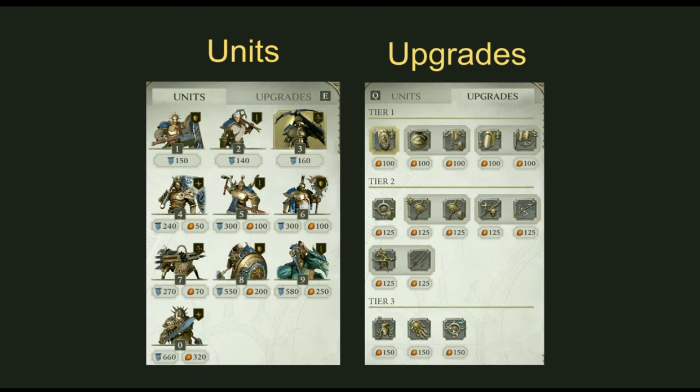Here you can see all of the units and upgrades in one slide. There are ten different units for the Stormcast Eternals, divided into different tiers. You can unlock higher tiers by upgrading the Command Post, which is the structure you start with in your base. There are two resources in the game: Command and Realmstone. Units all cost Command, and higher tier units cost Realmstone as well. Upgrades only cost Realmstone. All upgrades from the same tier cost the same amount of resources and take the same amount of time to research.